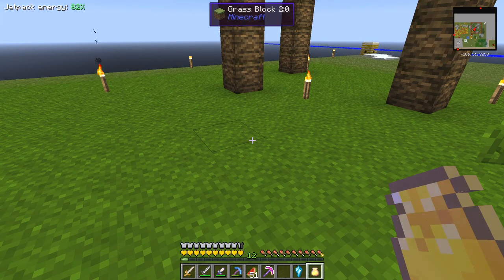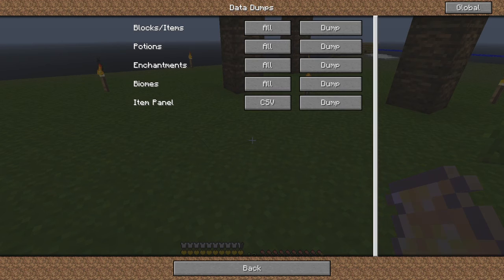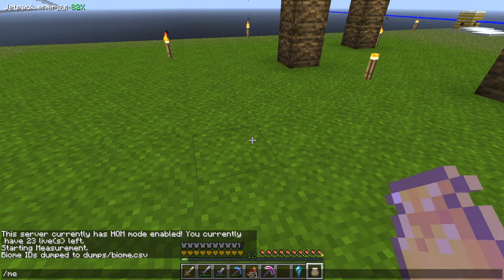The first thing we need to do is go to NEI. We'll bring up NEI, click onto the options, look at the tools, then dump data — and here you've got biomes. Click that and it says biome IDs dumped to biomes dump slash biomes dot CSV. Looking at the wiki page, the first four columns tell you that the jungle biome has an ID of 21, a temperature of 1.2 and humidity of 0.9. That's coming from a base of 0.5 temperature and 0.5 humidity, so we need a 0.7 increase in temperature and a 0.4 increase in humidity to get the jungle biome.